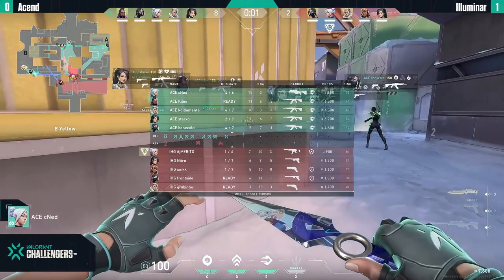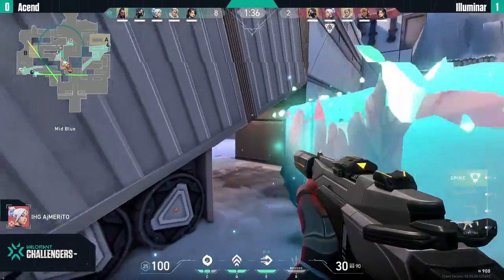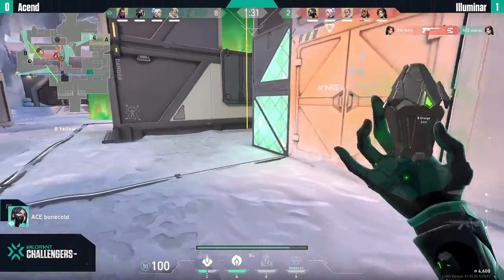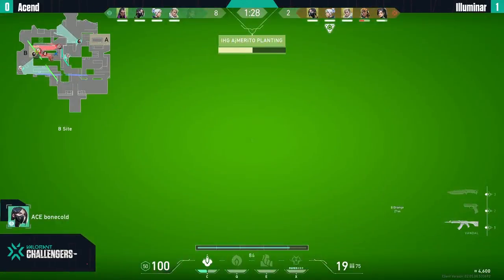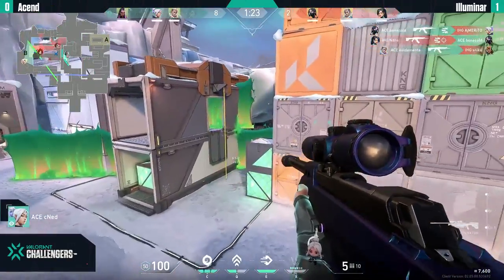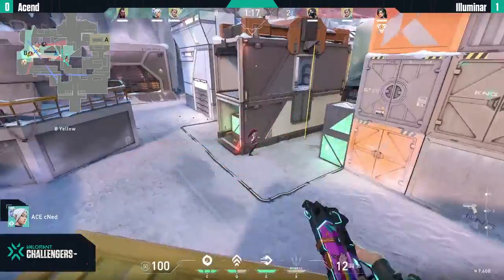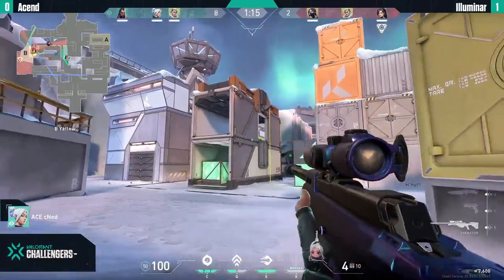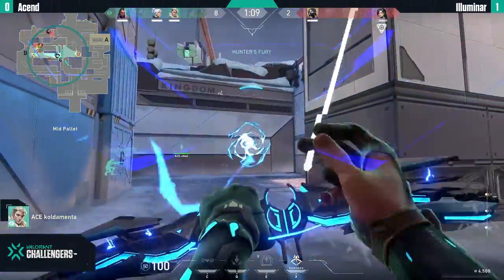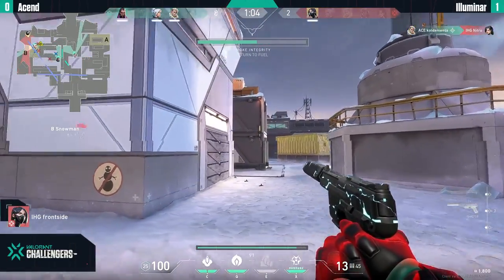8-2 Illuminer now on the lower side — this is going to be a tough round. They push from mid to B — something we've seen before. Stocks gets destroyed on mid. The heal is available but attack is 5v4. Bonkold gets traded, Nitro gets the kill but Cold Amenta gets killed. Sneak drops the spike, no plant yet — one player still on the arrow. Cnet whiffs at first but doesn't whiff the second time. Nitro is spotted in kitchen by the drone and gets killed. Looked good for Illuminer but falls apart — 9-2.